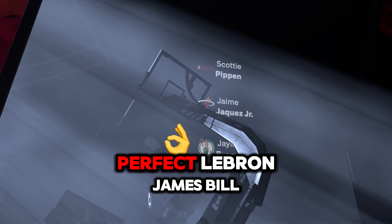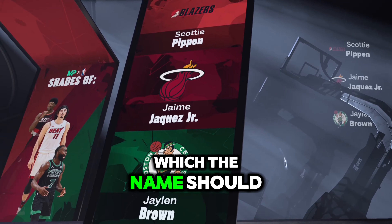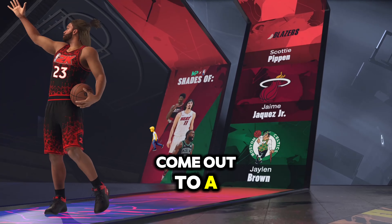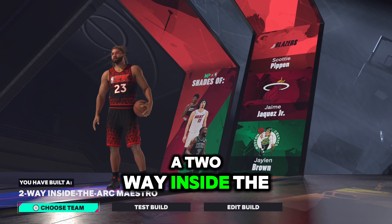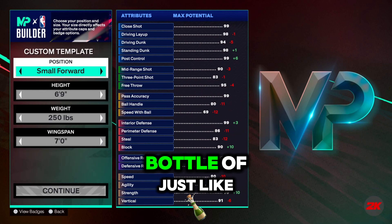If you follow my tutorial, you will make the perfect LeBron James build. The build name should come out to a two-way inside the arc build, and you'll be able to bottle up just like the GOAT.